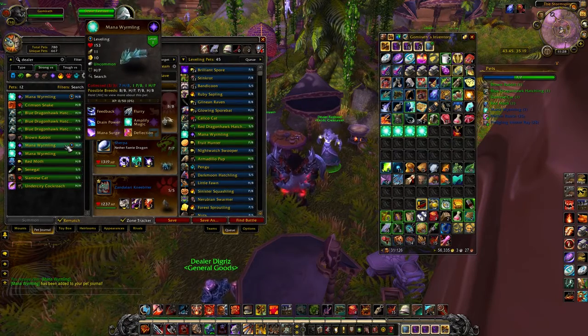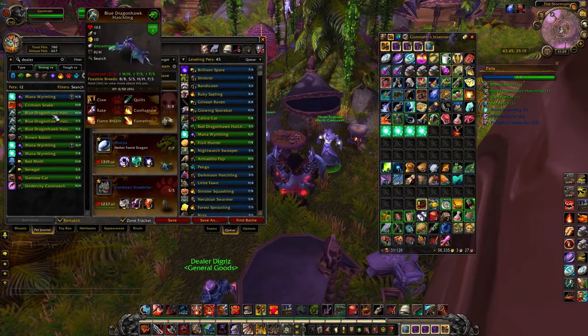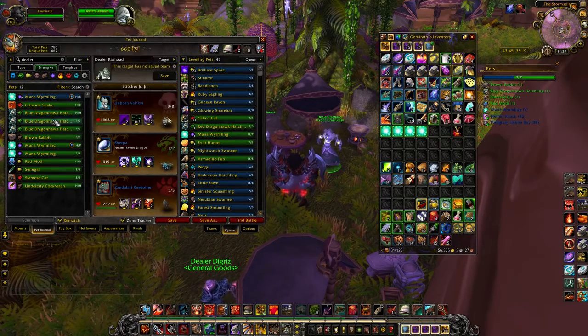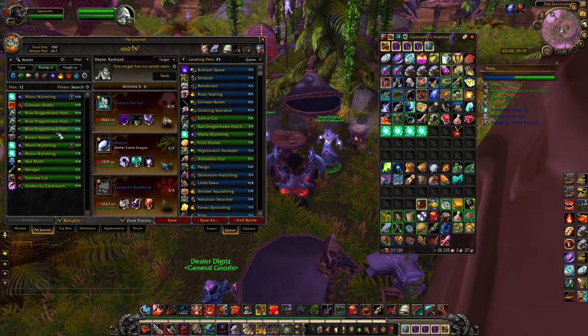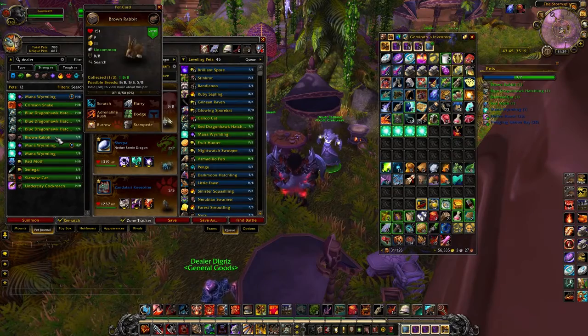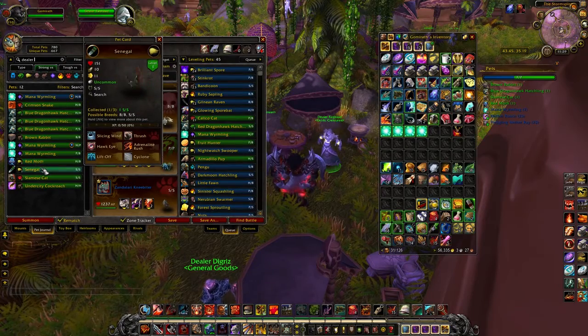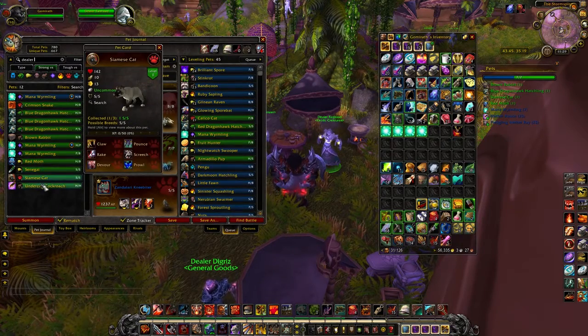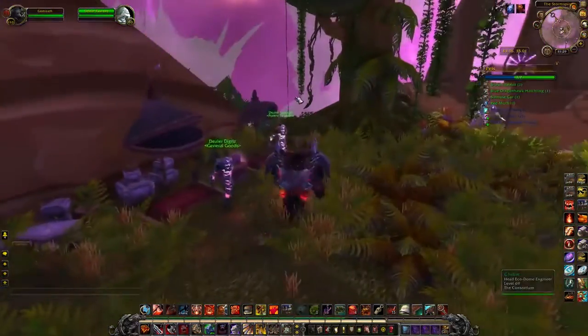Come here and pick up all the pets he has. The only non-balanced breed is health power. For dragon hawks, they have the exact same move set as in my Eastern Kingdoms video, so breed doesn't matter as much — but I'd go power speed. Get an SS breed on the Brown Rabbit, power speed on the Red Moth, SS breed on the Siamese Cat, and the Roach doesn't really matter — he just adds a number to your collection.